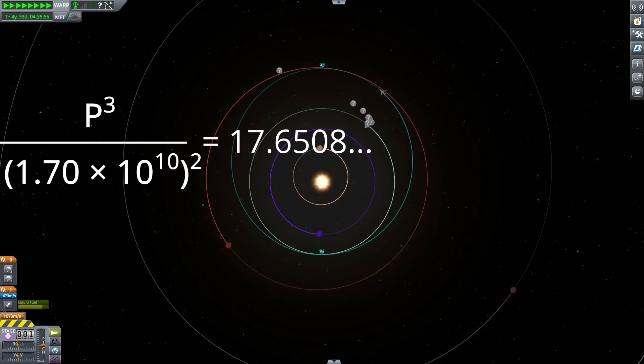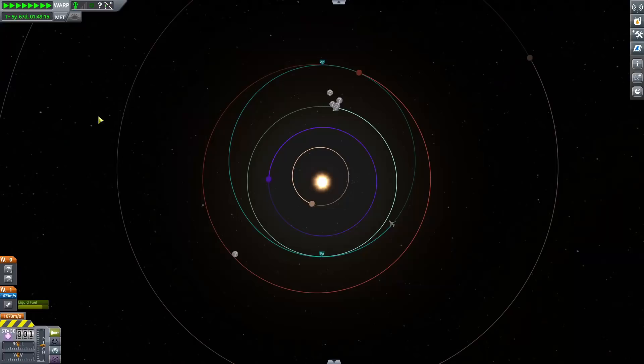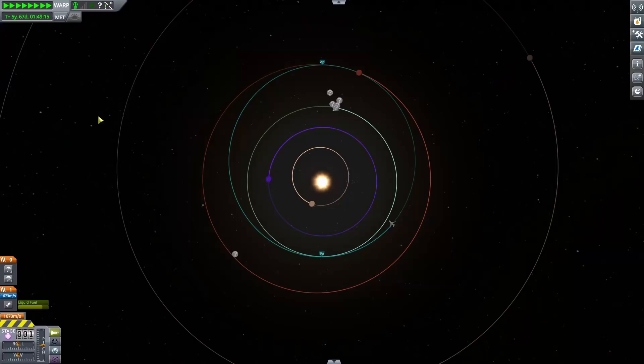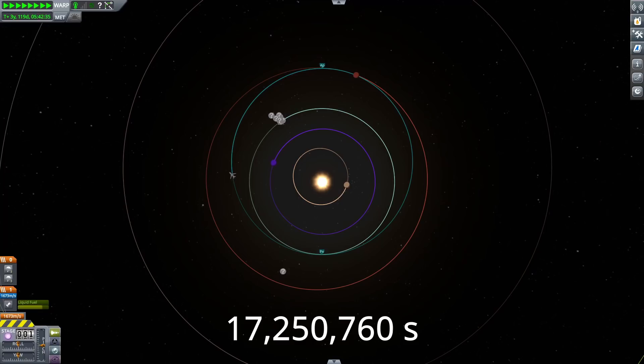Finally, we plug this into Kepler's equation and find that the orbital period must be this long. Now we could have just saved the game, immediately set the spaceship around the sun, measured how long it took to orbit, and reloaded the save — but you can't save and reload in real life, and I guess I'm pretending to be realistic. So we have the orbital period, and we need to find the amount of time it takes to get around to the other side of the sun. Since we're starting from one of these easy points, we can just divide the period in two.